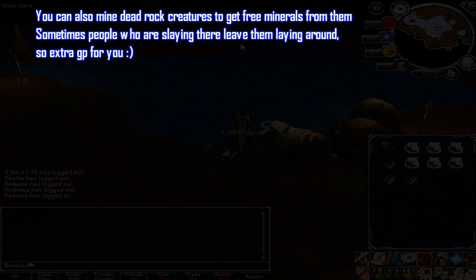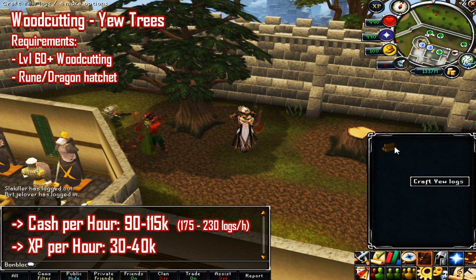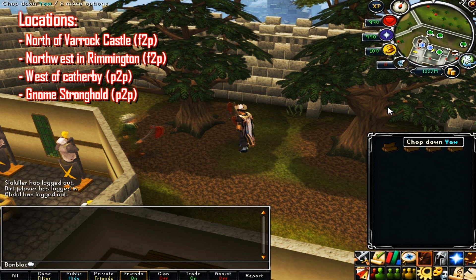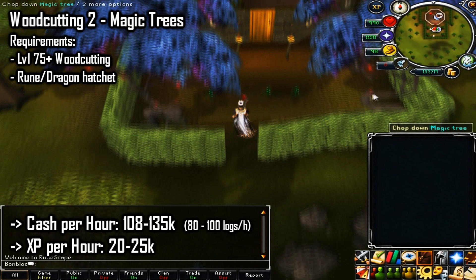The next skill is woodcutting. Yew trees require 60 woodcutting and a rune or dragon hatchet. You'll make between 90 to 115k cash per hour, around 200 logs, and get 30 to 40k XP per hour. Best locations are north of Falador Castle (free-to-play), northwest of Rimmington (free-to-play), west of Catherby (members), and the Gnome Stronghold (members). You simply chop the logs and sell them on the GE for free profit.